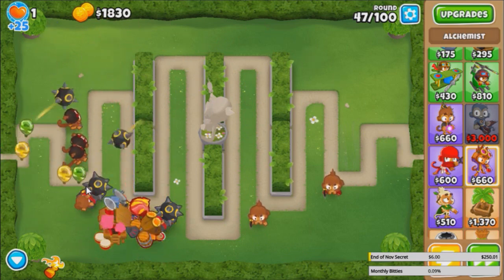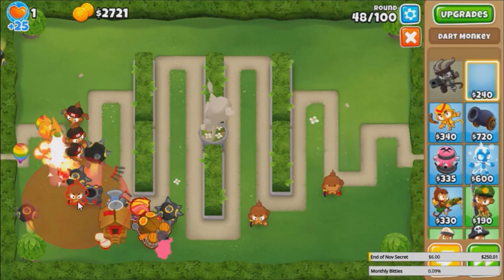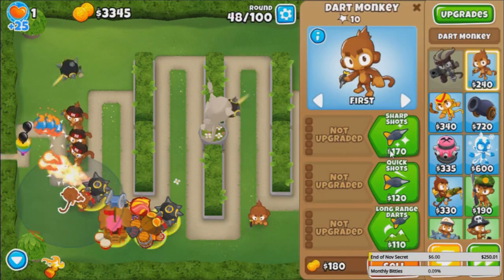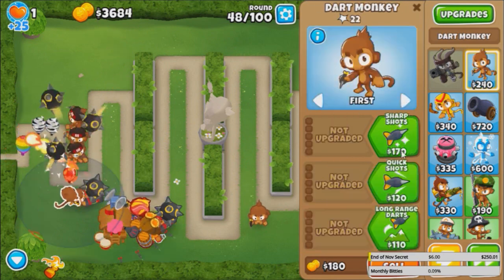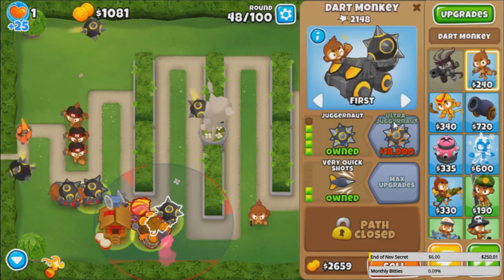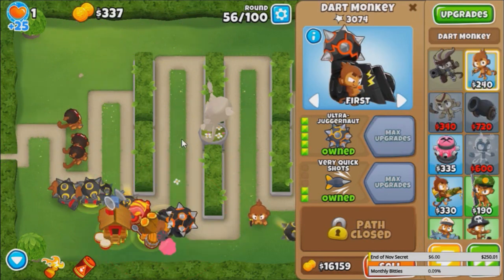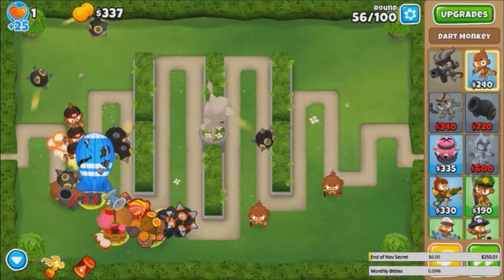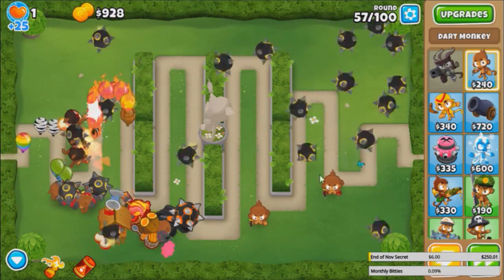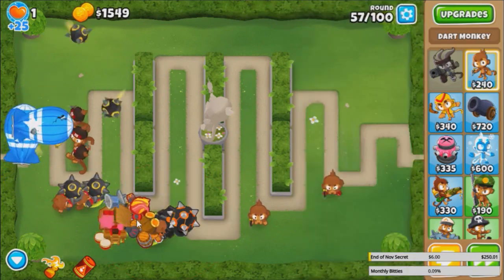You need a Monkey Village God to buff it, but that's a little out of my income zone. Let's add one more Juggernaut to the mix, and hopefully we can save up for Ultra Juggernaut now. And Ultra Juggernaut — and now we've got even more Juggernauts flying everywhere. Because with this upgrade when it shoots, you get a bunch of Juggernauts explode out of it — even more bouncing Juggernauts.